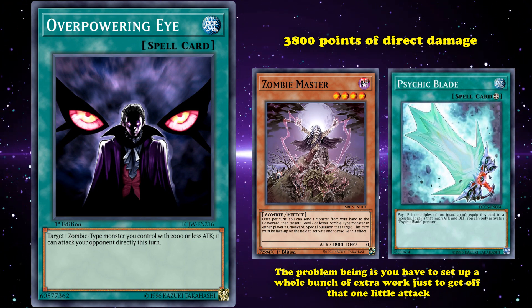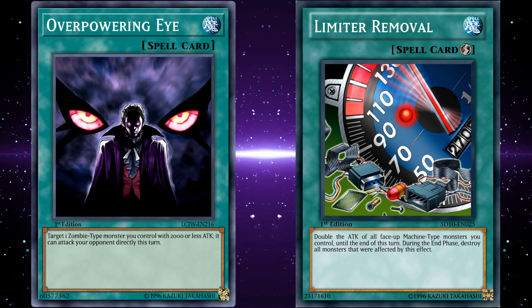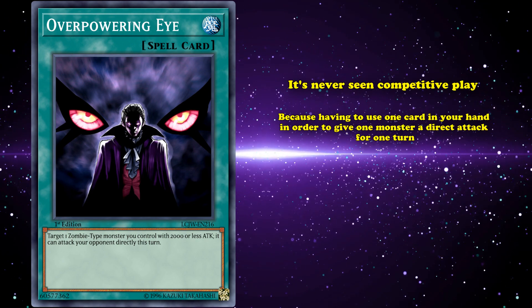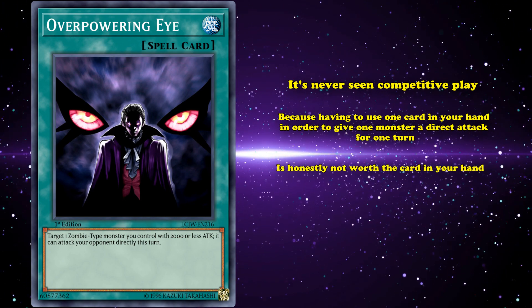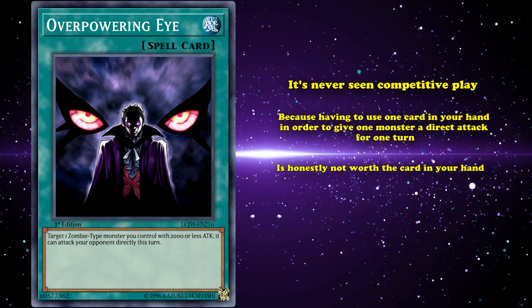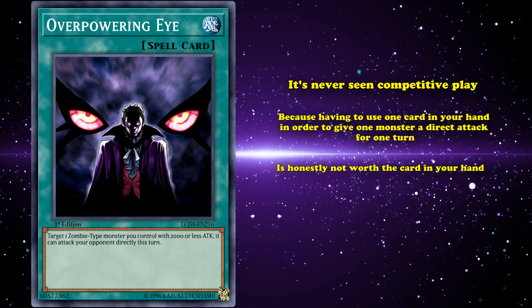The problem is you have to set up a whole bunch of extra work just to get off that one attack, and generally it's not worth it. The ability to attack directly is not that big of a deal in the TCG, especially not on monsters with a baseline of less than 2000 attack who can't come from the extra deck. Zombie is a pretty safe type for a card like this to exist, and it's perfectly mediocre — never seen competitive play, because using one card to give one monster a direct attack for one turn is not worth the card in hand. In Duel Links, with the starting life point value of 4000, attacking directly is a bit more of a big deal, but I don't think they'd probably use Overpowering Eye even there.